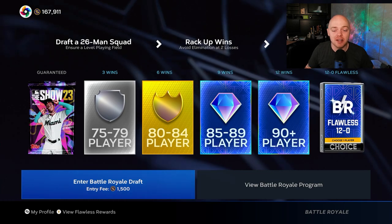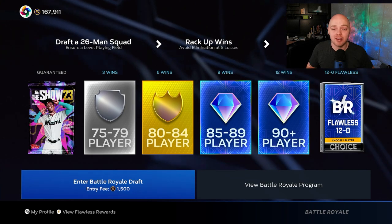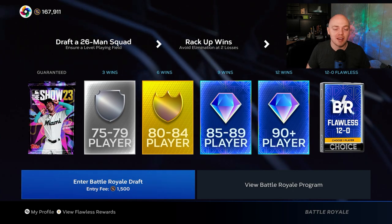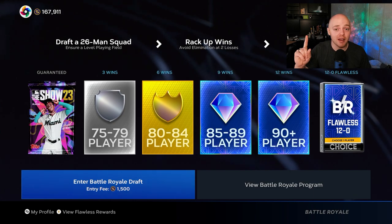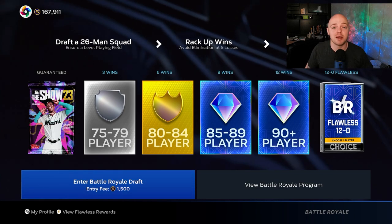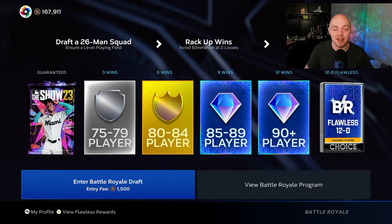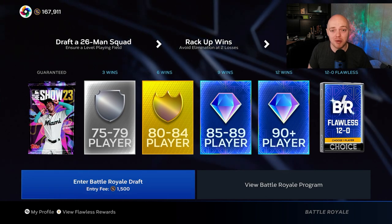Now let's get into the drafting part of BR, which is very important. You want to balance out your lineup as best as possible — not too many righties, not too many lefties. Look for players that are playing up, stay away from players playing down, and always take supercharged players when you get the opportunity. Supercharged players are playing exceptionally well — a bronze card can be supercharged all the way up to a 99, making it essentially a free diamond round.